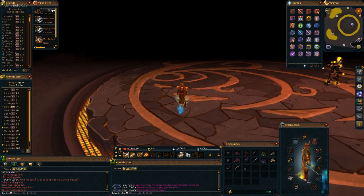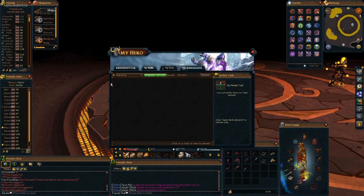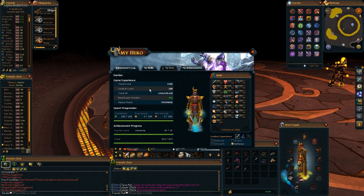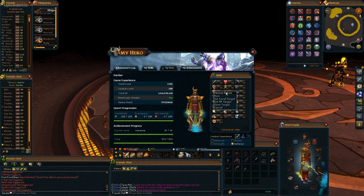Let me also show you the hero tab — you can see everything here: how much money you have, your total XP, combat level, how many quests you've completed, and the task system. It's really awesome.